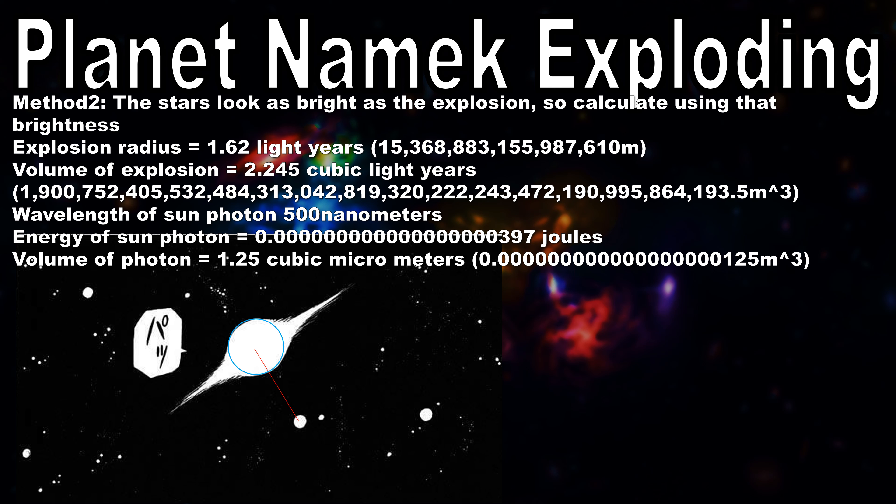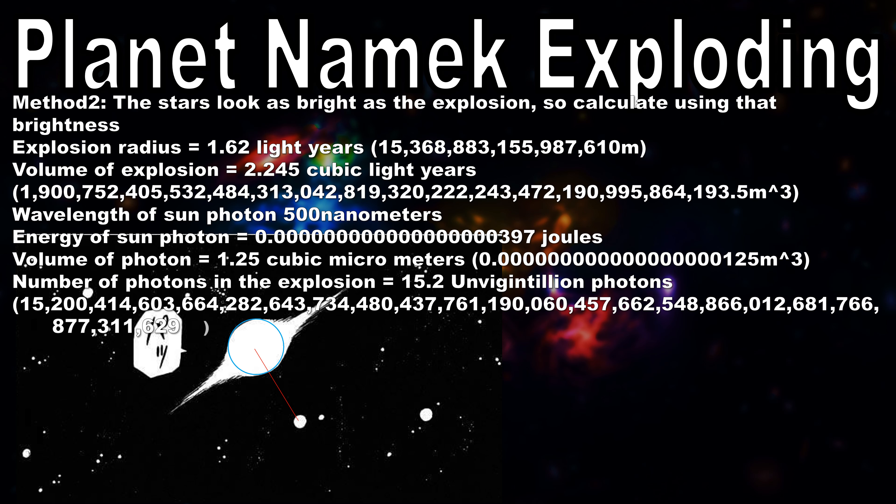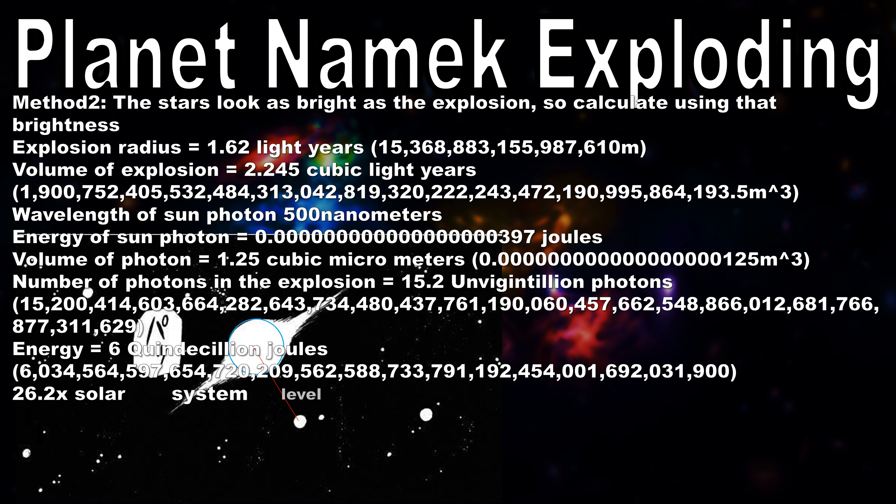In fact, in this massive explosion volume of 2.2 cubic light years, the number of photons we can fit inside of it is an absolutely gigantic 15.2 unvigintillion photons — that number is as crazy as it sounds. So much so that, despite the tiny amount of energy per photon, the amount of energy of this explosion given its brightness being as bright as the sun is 6 quindecillion joules, which is still 26.2 times the energy needed to destroy our solar system, equivalent to 60,000 supernovas.